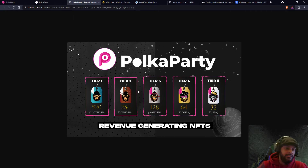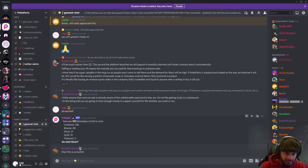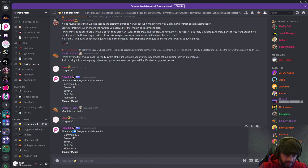If you invest more — for example two commons equal a bronze NFT — it's completely randomized. Out of the 1,000 NFTs, there are only 191 apes left: 2 platinum, 14 gold, 21 silver, 48 bronze, and 106 common apes.